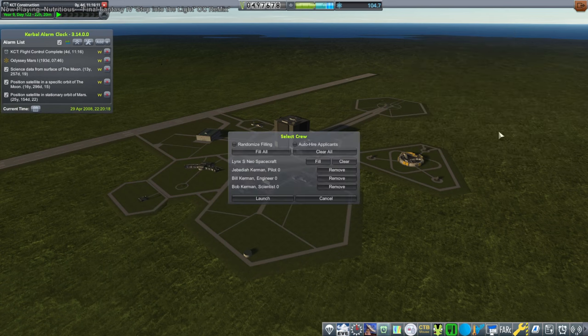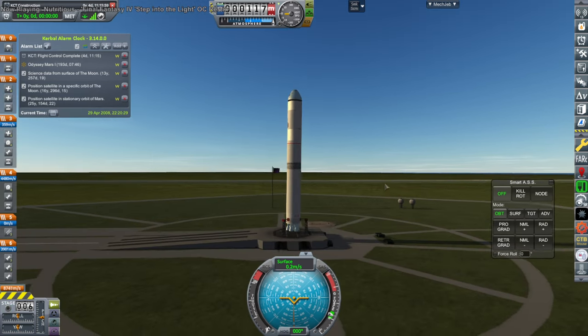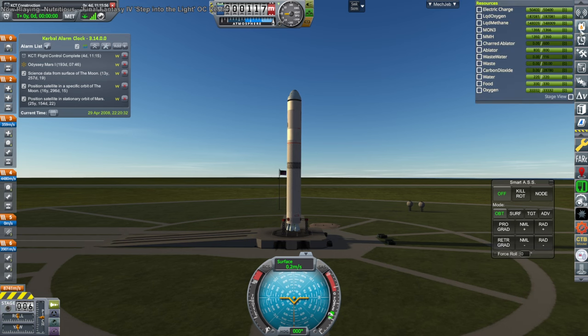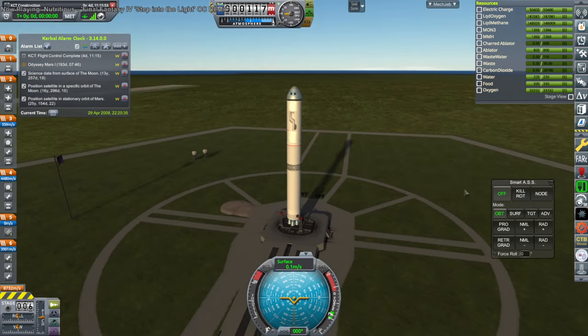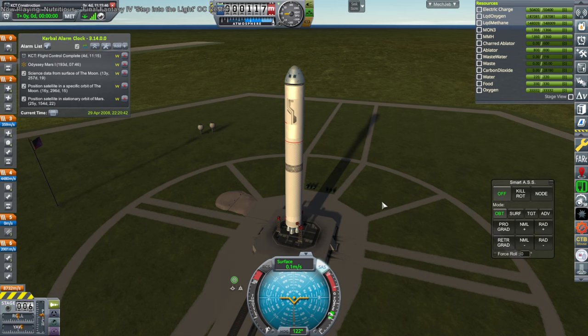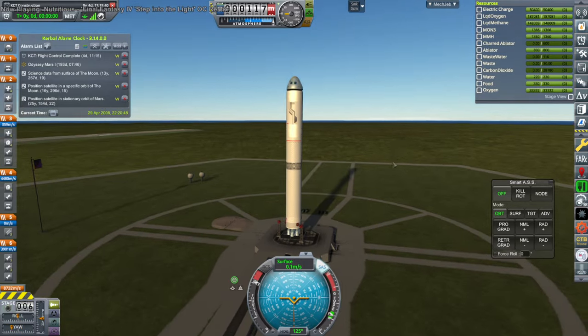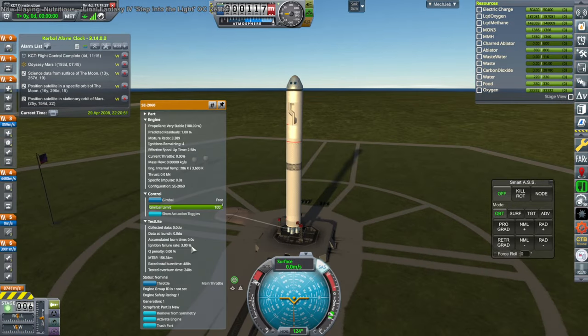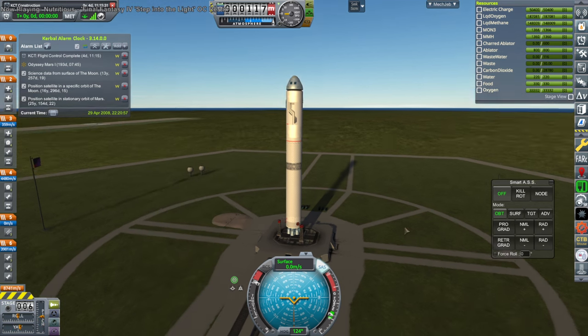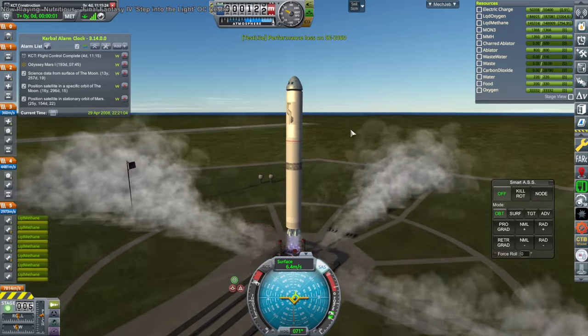It doesn't matter what time we launch, but it does matter if we have kerbals — let's not have kerbals. It's wobbling — did I put launch clamps? That's our rocket that is going to send kerbals into orbit for the first time, folks. Throttle up, SAS is on. We have seven engines to ignite — they are brand new engines, no data collected. Three percent chance of ignition failure. Here we go — all seven have lit, but there's performance loss on one.